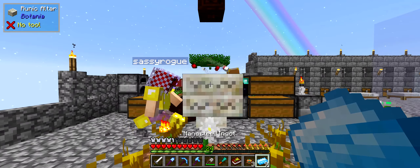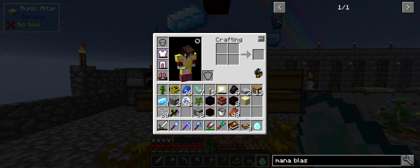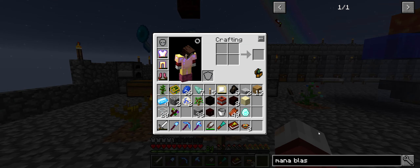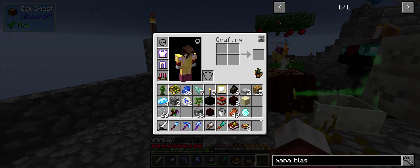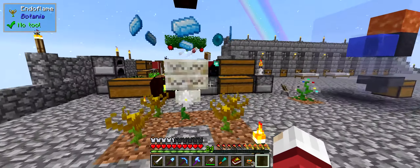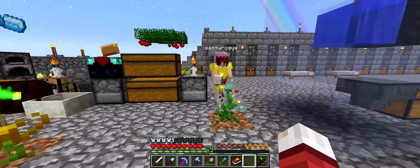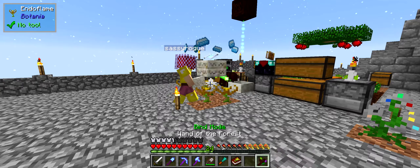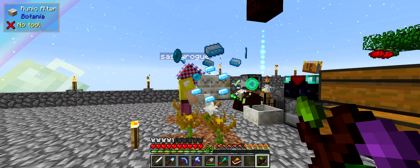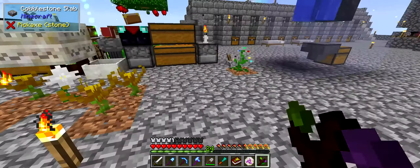Moving on - we're crafting a rune of mana. That's one, two, three, four, five of those and a mana pearl and we'll have our rune of mana shortly. Let the mana pool charge for a second. Meanwhile - Sassy, do you still have the living rock? She goes to get it. Living rock is ready. Pop it on the altar - there we go, that's our rune of mana!